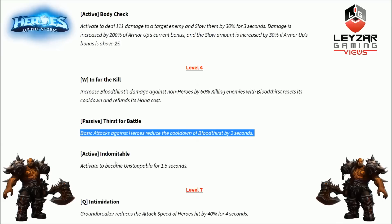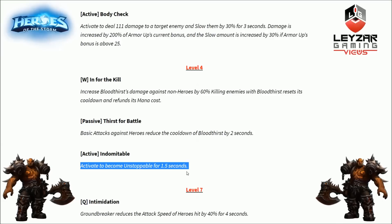Final option at level 4 is Indomitable, a separate activated ability. Activate to become unstoppable for 1.5 seconds — and you're getting this at level 4. I really want to know the cooldown because this seems terribly strong. It's gonna depend entirely on what cooldown it has.